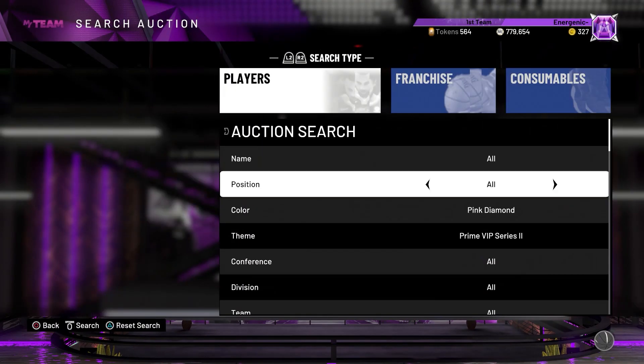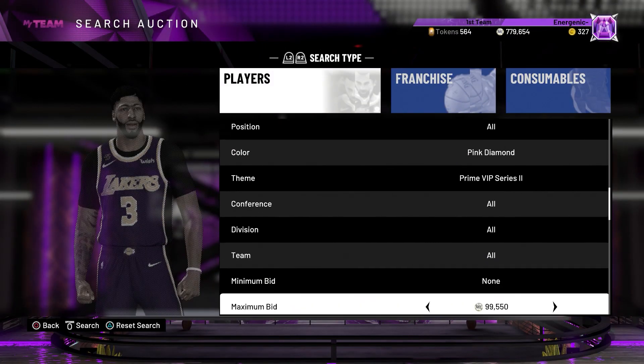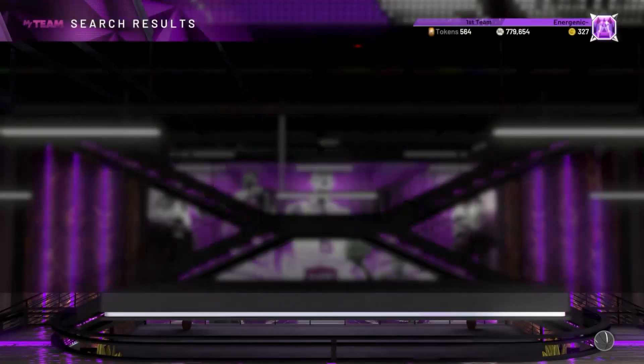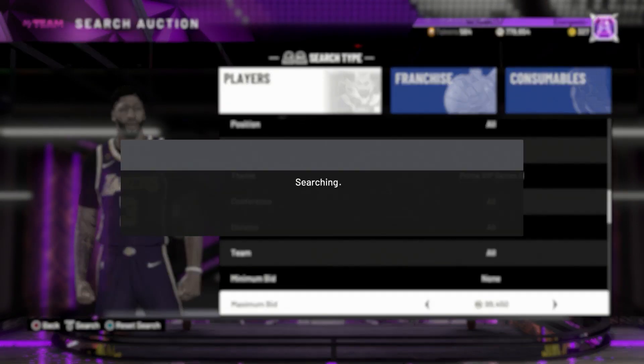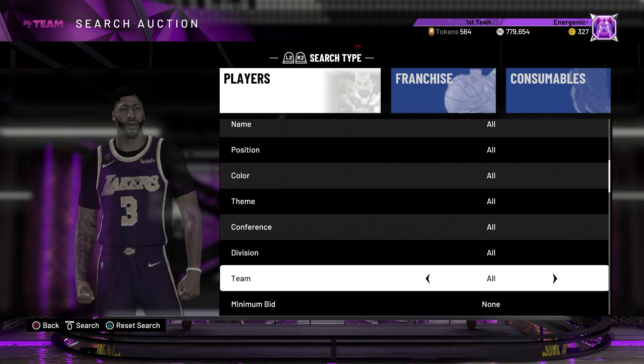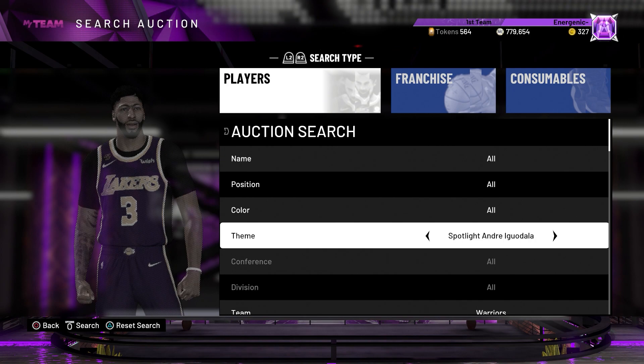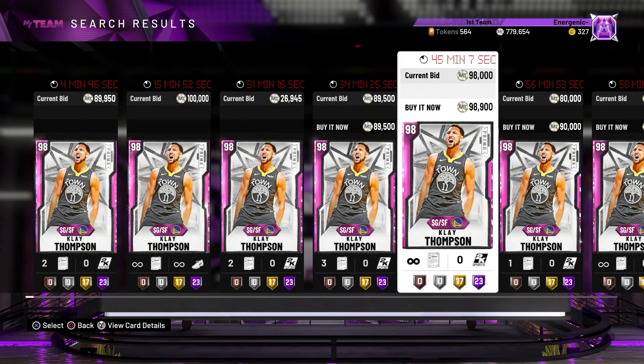If somebody throws up one of these guys for cheap you can snag him. Since all the cards are out there are a ton of them, so expect some to get listed — Alonzo Mourning would be most frequent since he's available in packs right now. Once 2K drops super packs for Prime, all the Pink Diamonds will be available and people will really start throwing these guys up. For now use this filter and see what you get.